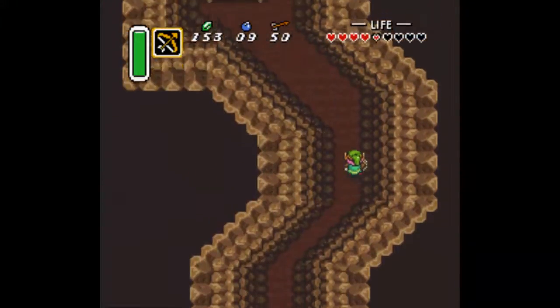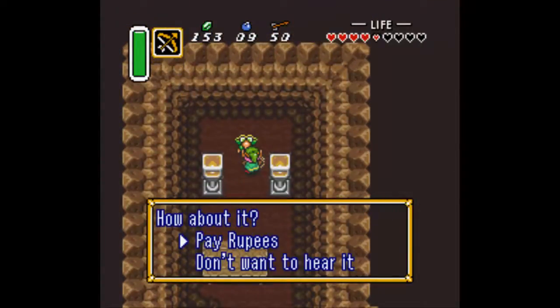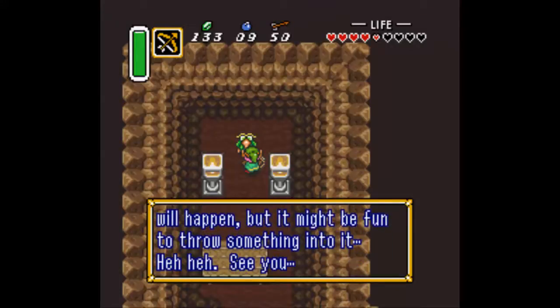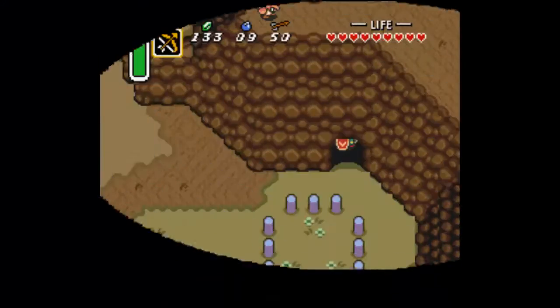If you go around in the dark world and some of the caves, you'll actually find things like this where you have somebody that's been transformed. They'll tell you a little hint for 20 rupees, and some of them are pretty helpful. This bird is telling us about a ring of stones — let's go check that out.